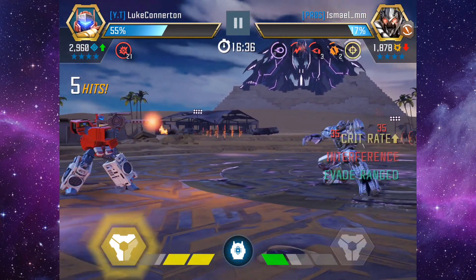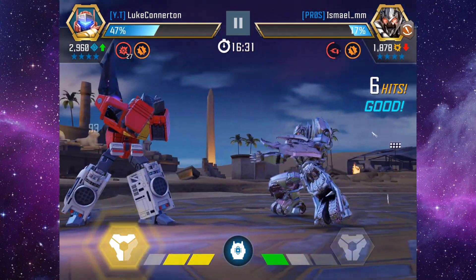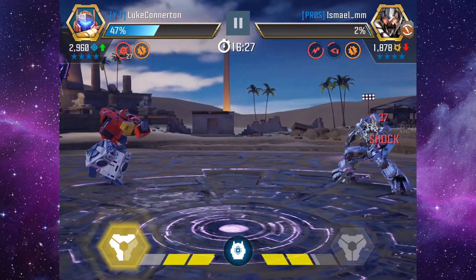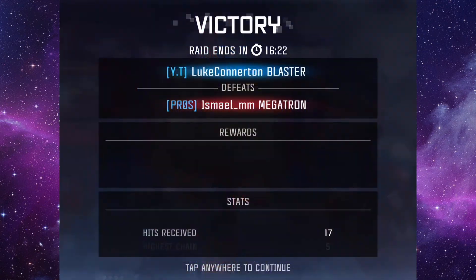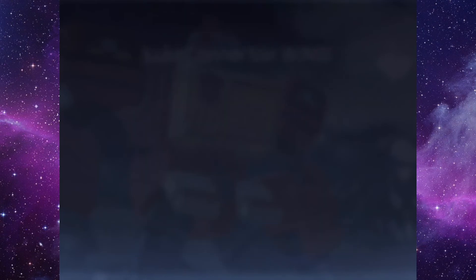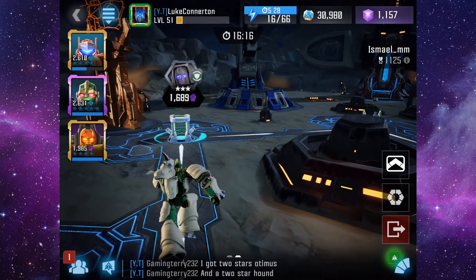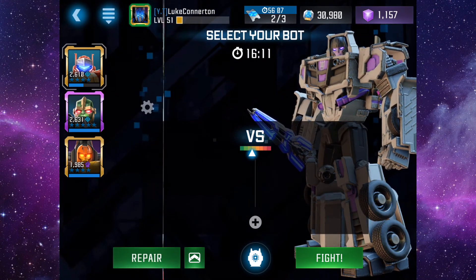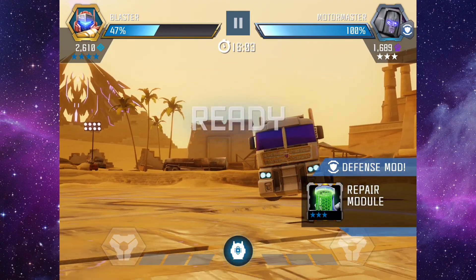Strongest matchups are against Galvatron and Soundwave. Galvatron greatly relies on his range damage, something Blaster is an expert at reducing. Against Soundwave, Blaster is able to repair himself with his own reflected projectiles. Weaker matchups include G1 Bumblebee, who will break through Blaster's shielding and inflict shock damage every time he blocks, as well as Bludgeon, who doesn't use energy projectiles and won't allow Blaster to repair. The same goes for Drift and Kickback.